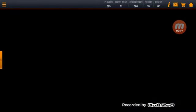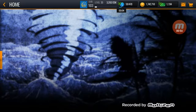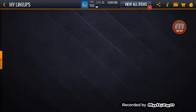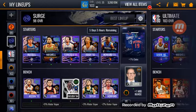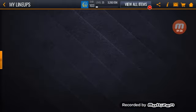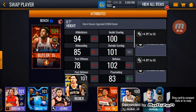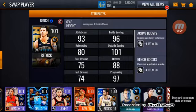I'm going to my team real quick to show you what it's looking like. We're starting the 105 Mitchell, but on the bench we have one of our two 104 overall players in Jimmy Butler, so it's kind of inefficient having a 104 overall on the bench. I'm going to put in this Reddick card on the bench for now due to his plus four three-pointer boost to the shooting guard, which will help.